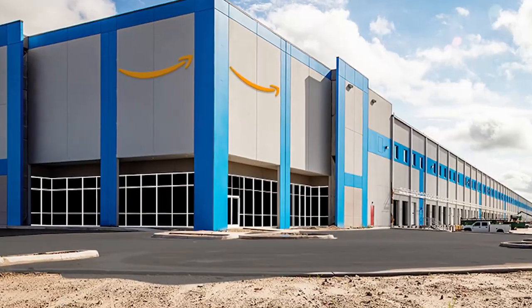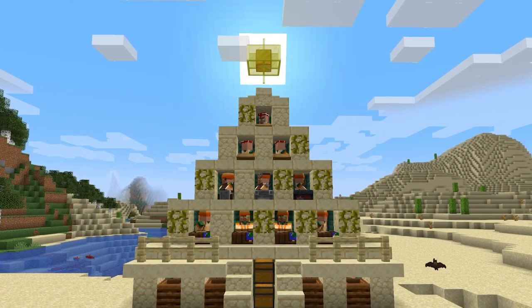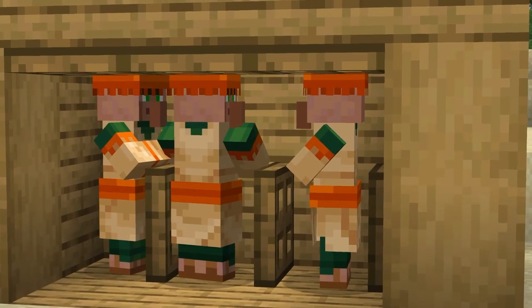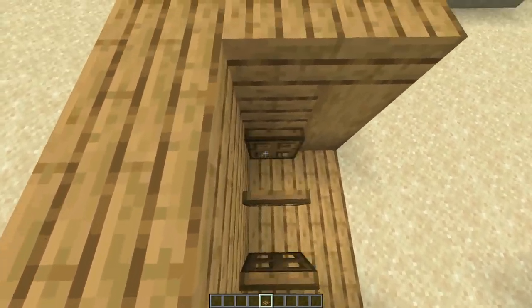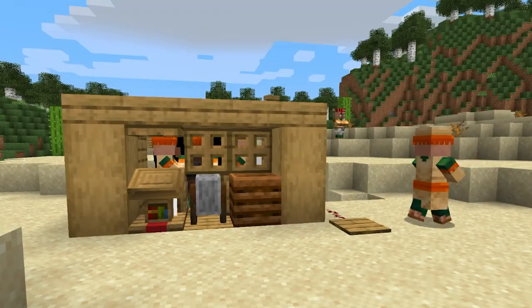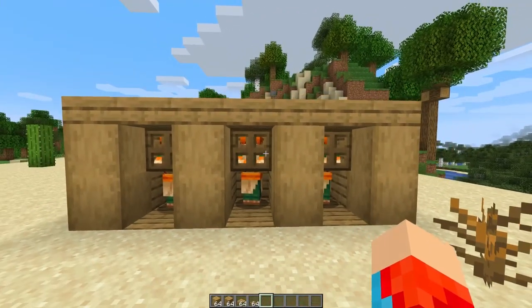First, we've got to build some pleasant working conditions for our villagers. We're going to use what we know about villager workstations and pathfinding to make the most optimal trading hall possible in Minecraft. You could have a comfortably sized room for each villager, but this is horribly inefficient. For the optimal trading stall, allocate each villager just less than one block of space, using trapdoors between villagers to keep them in place. Place a slab or trapdoor in front of their face to prevent them from escaping so you can break and place workstations in front of them to get the right trades. If you have problems with villagers selecting the wrong workstations, you can put a full block of space between each stall to prevent them from pathfinding to other workstations.